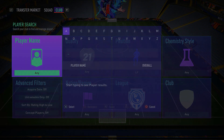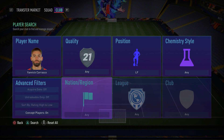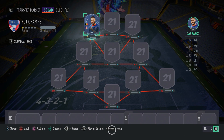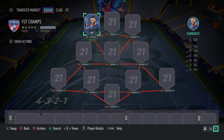Moving on to the left forward position, we have an incredible inform player — his second inform — and he goes by the name of Yannick Carrasco. This card is absolutely incredible and I highly recommend you guys pick it up. He's a super sweaty, incredible meta player to use. He's got four-star skill moves, four-star weak foot, he's paced, he's got amazing finishing and shot power, super high agility, great dribbling and great ball control. A fantastic wide player — in my opinion, very underrated — and I recommend that you guys go ahead and pick him up.